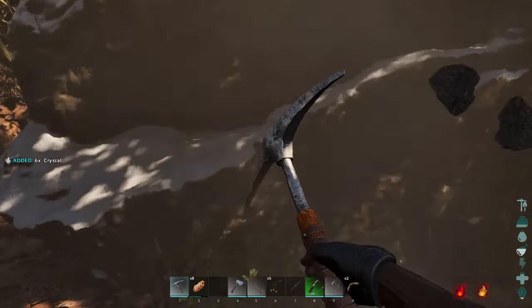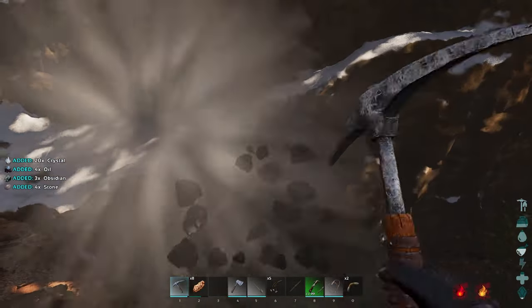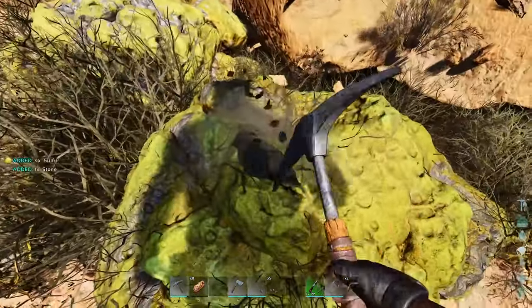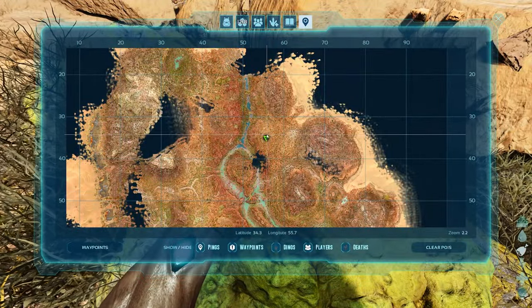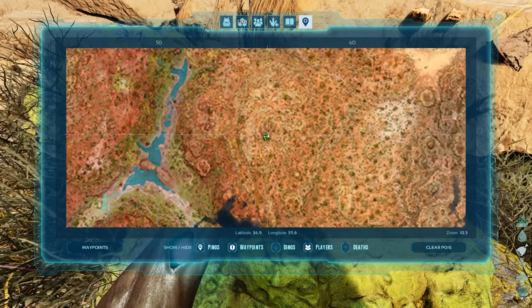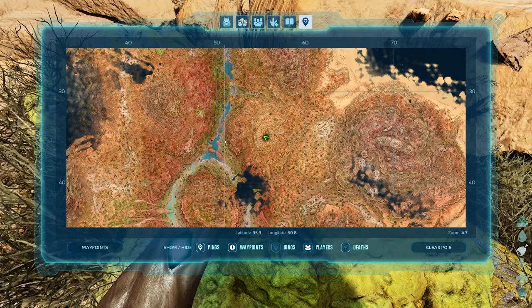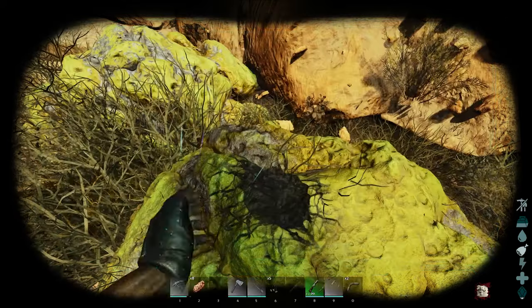By harvesting rock elementals you can get crystal, obsidian, metal, oil, stone — just a whole ton of different stuff. Sulfur out in the wild looks like this. You can find it generally around some of the peaks. I found a rather steady stream of it around here — just to the east of the central river on this peak right over here. There's also some in the top area up there.